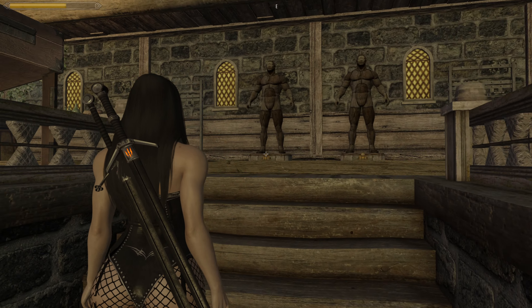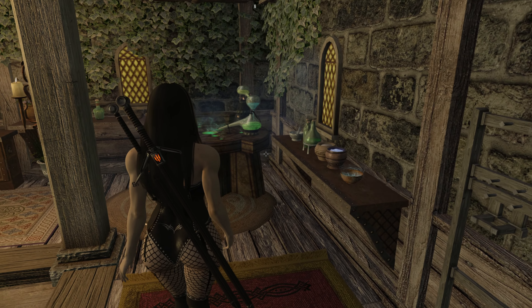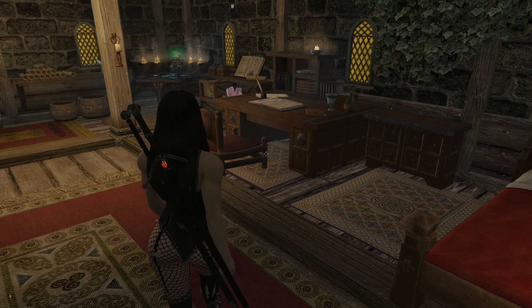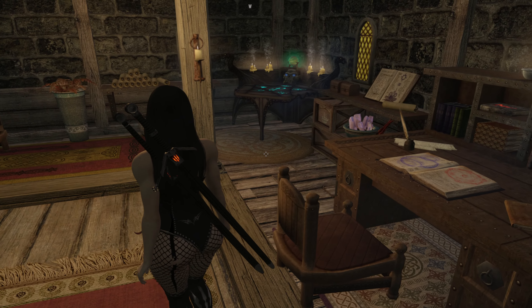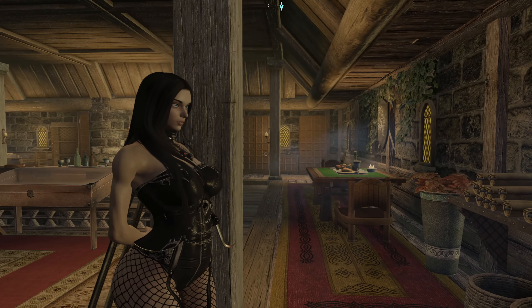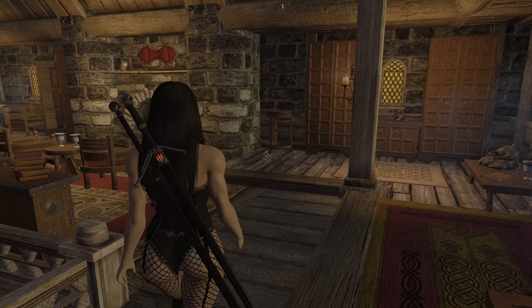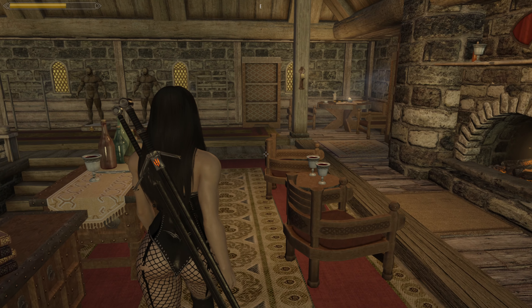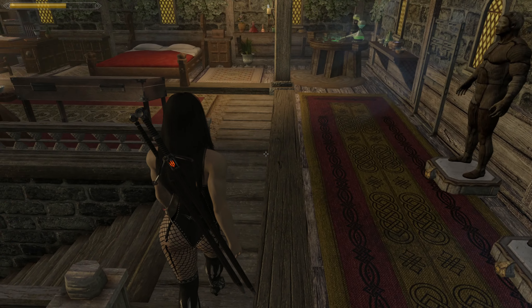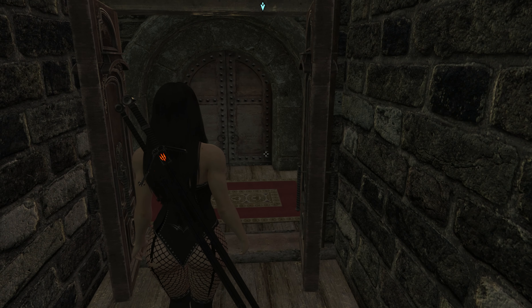All right, here's the top floor of the tower. You've got two mannequins here, bookshelves, an alchemy lab, and another double bed. I'm not sure if you can assign that bed to followers or not, but I think I have. So that's about 29 total beds. Here's the arcane enchanter — not sure if you can assign two people to it or just one.